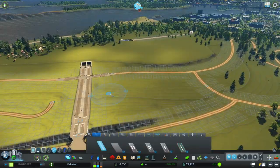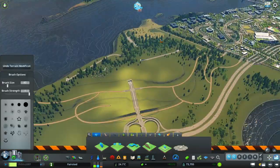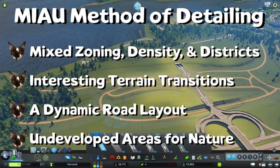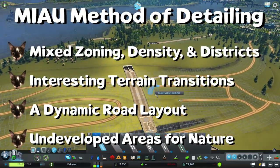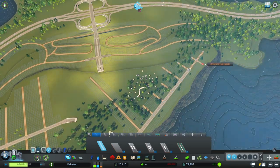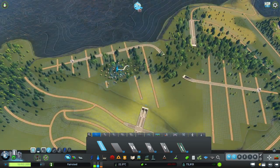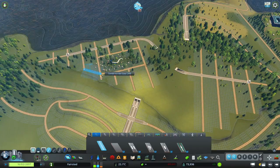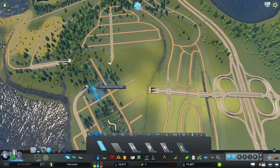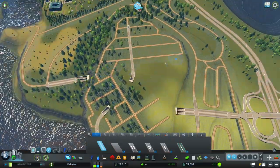One of the things I'm going to try to do with this downtown is implement the meow method of detailing from none other than the famous jucoboa. I have his most recent video that he did for the Skyline 6 summer vacation linked below, so if you haven't yet go check it out — it's fantastic. Now back to our road layout.